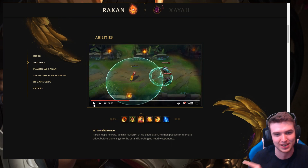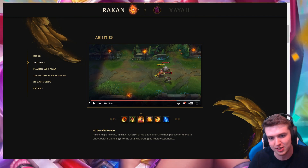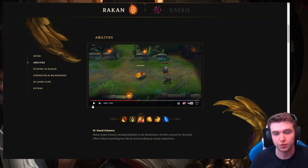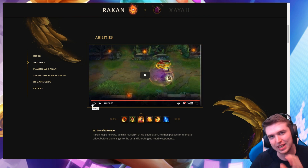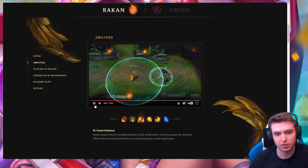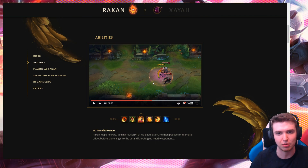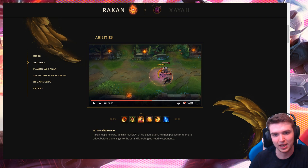His W lets him leap forward over a reasonably long distance and then knock up nearby opponents in an AOE around him when he lands. It's quite a big area of effect — you could fit an entire enemy team in that radius, which seems bigger than an Alistar Pulverize for a very similar spell. So far we have a shield, a heal, and a knockup. Pretty crazy already.